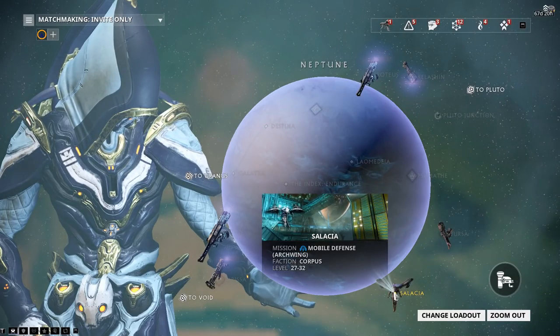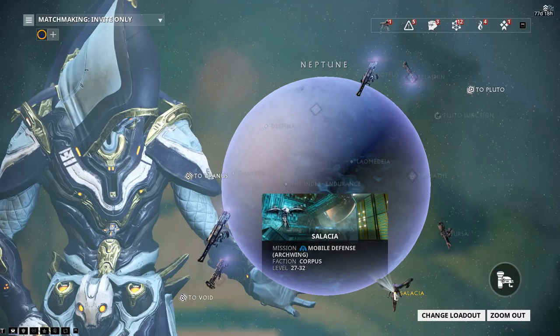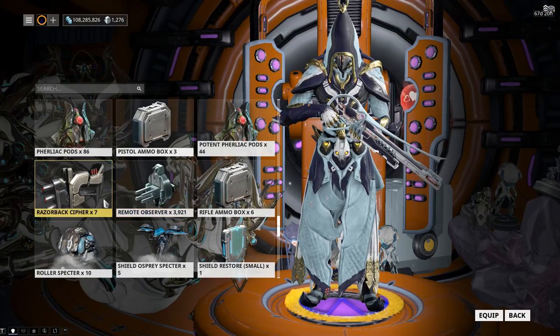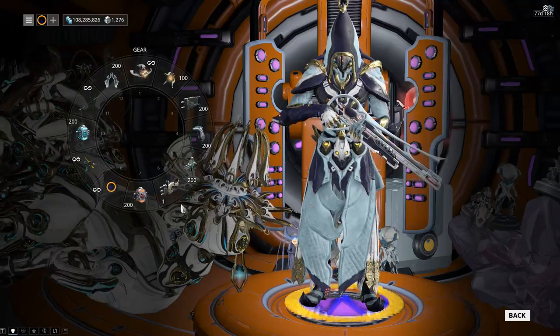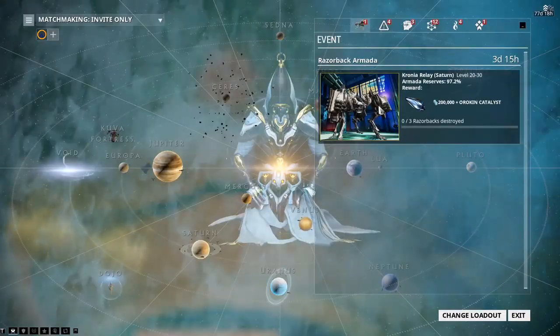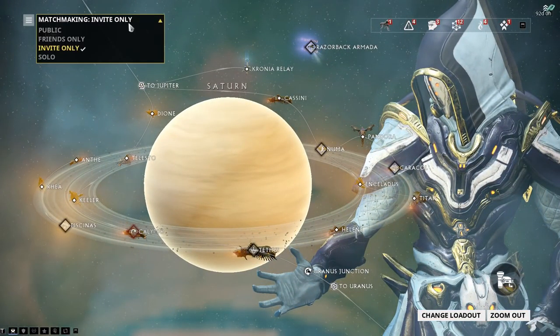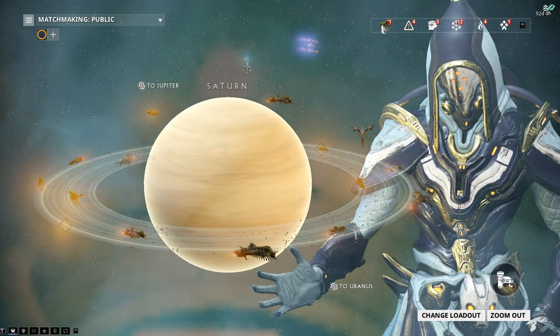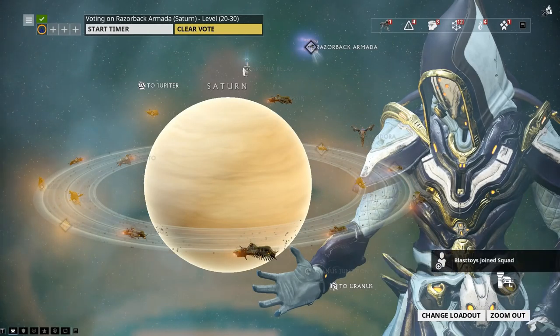Luckily, you don't need Archwing to actually do these missions — Razorbacks are on board a ship. All you have to do is remember you need the Razorback Siphon in your gear, or you cannot do these missions. After that, you can just go to Saturn, or click on this and it will automatically start it, but just remember to set it to public just in case you have it on invite only, because these things can get overcomplicated.